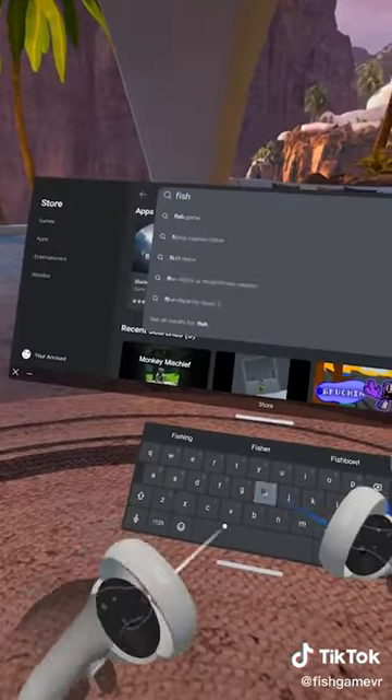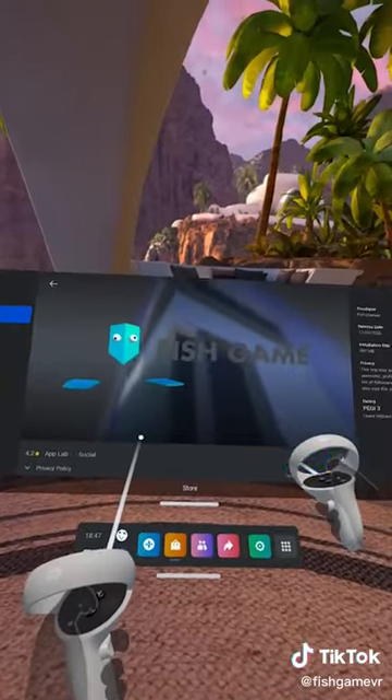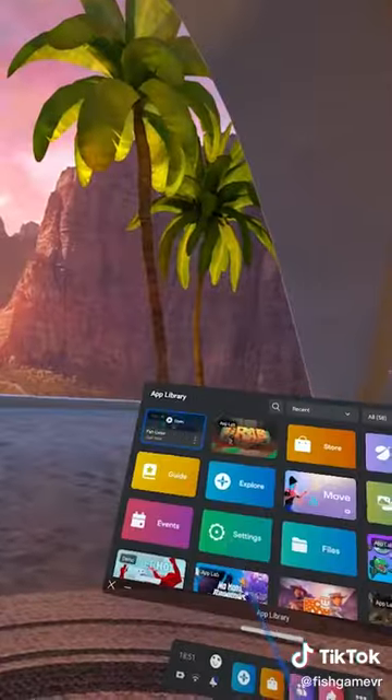So step one is having the game. I'm gonna search it up here. There it is — download. While waiting you could watch the epic trailer and stuff. Oh look, it's done.